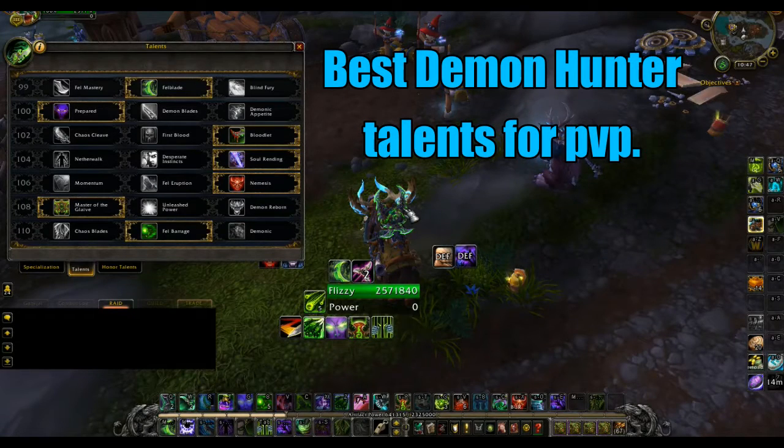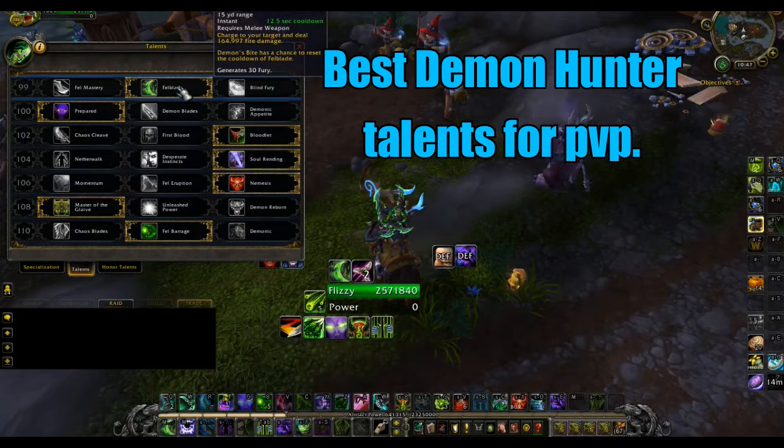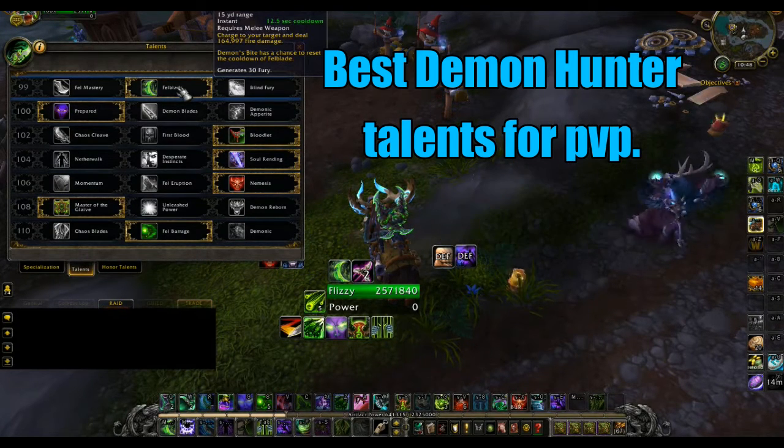Let's take a look at some of the talents we're using for arenas this season on our Demon Hunter. For the first tier, we're taking Fellblade. The reason I'm taking it is because it gives a little bit more mobility, it procs a lot in arenas, and it also does some damage — and in arenas you can never have enough damage, so it causes a nice amount of pressure.